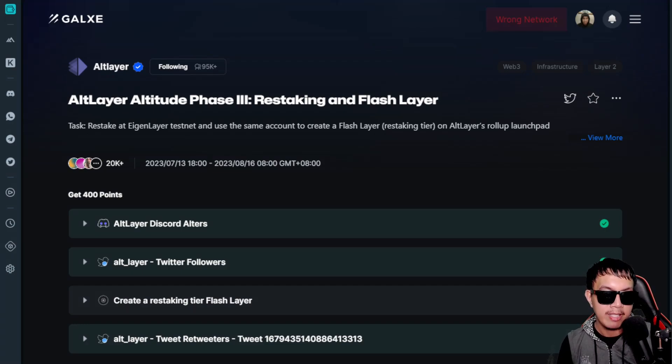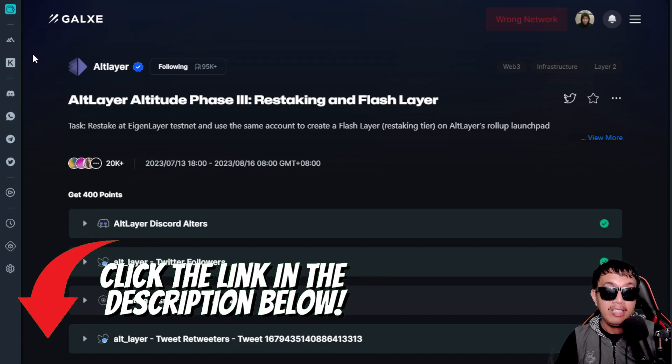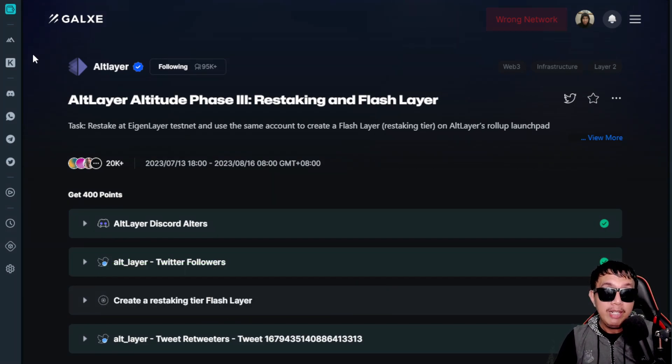That covers AltLayer Altitude Phase 3 Restaking and Flash Layer in combination with the EigenLayer testnet — killing two birds in one stone for this big potential airdrop. For more details, I've provided all resource links in the video description. I would really appreciate honest feedback — whether positive or negative — or any questions not covered here. I'll try my best to answer, or you can head to the official social media channels of AltLayer and EigenLayer to get in touch with the admins and mods.